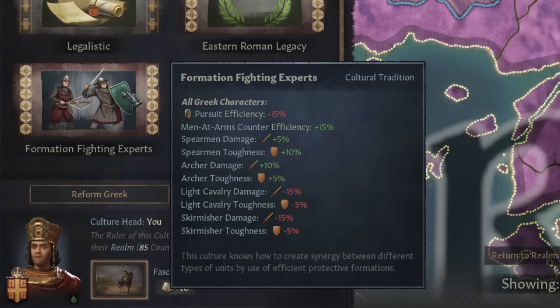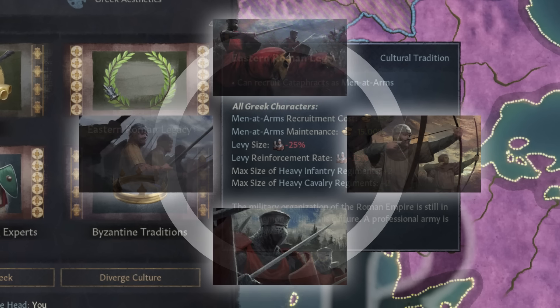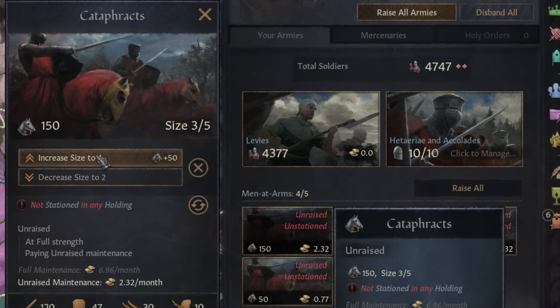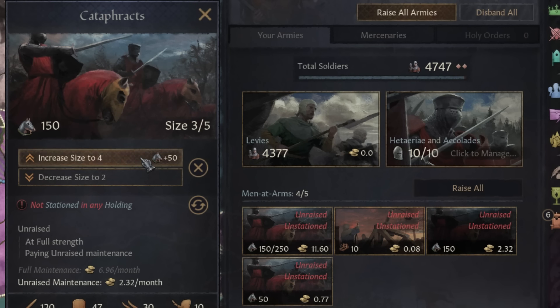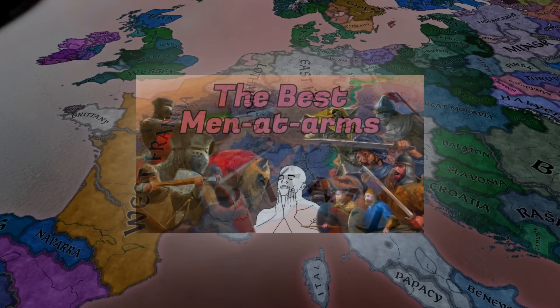Bows and pikes? Or cataphracts and heavy infantry? Or all four? Would that even work? Or do I just stick to stacking heavy cav instead? I'm going to be honest, that last video was a primer.